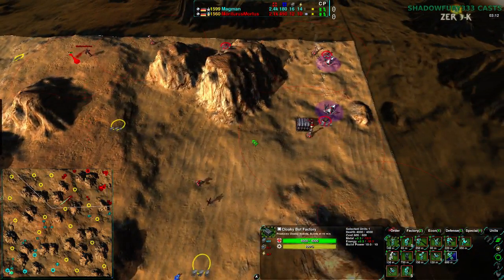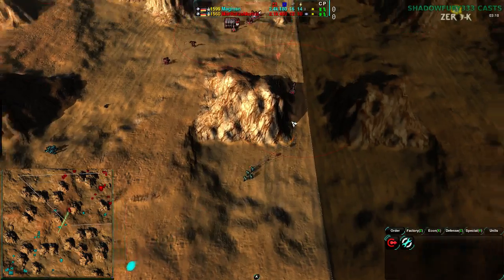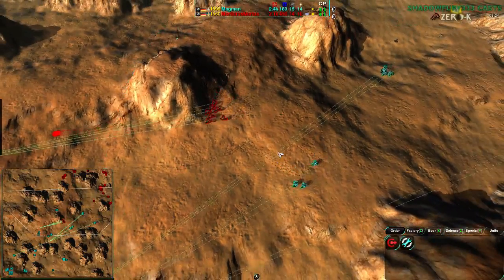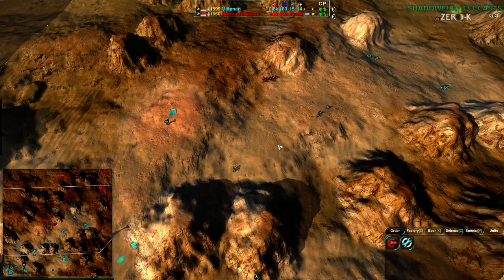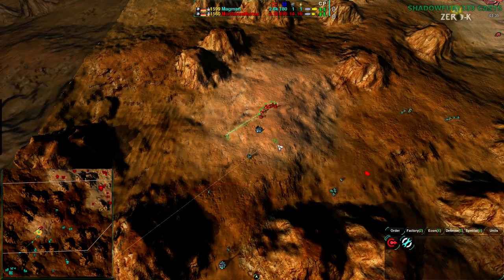Even though Mortarus did have a slightly faster early economic lead, Magman is trying to harass along the corner, but Mortarus is already ahead of them. Mortarus has the Lotus in place and is going for a counter-harassment. Magman is trying to position themselves to get through, but only has line of sight and can't easily tell what Mortarus's forces are.